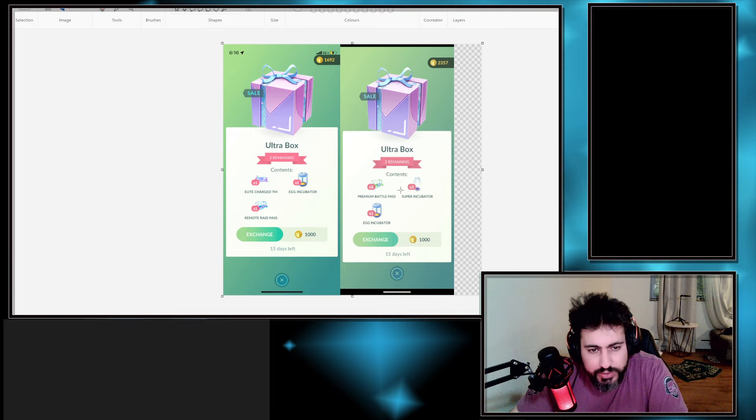Something else to share today: Niantic released a new type of box called the Ultra Box. It's a new one and most people are getting it, but there are different versions — some have no remote raids, and some include eight passes with an elite charge TM.